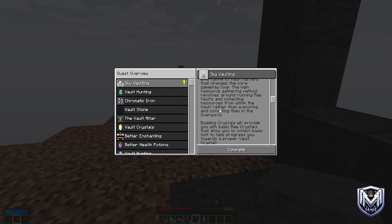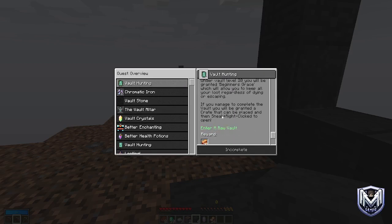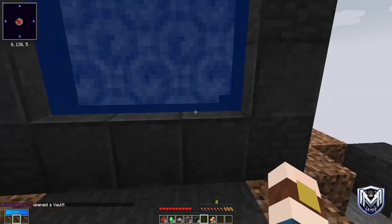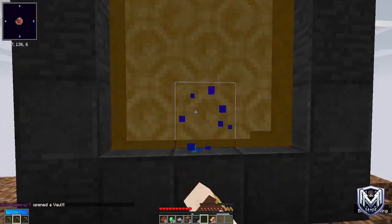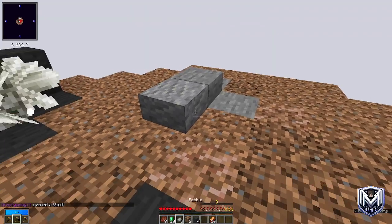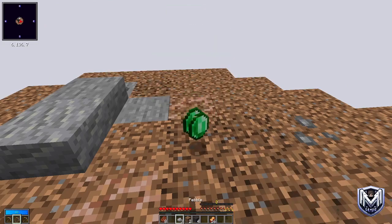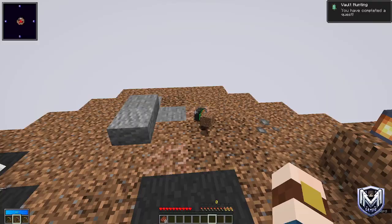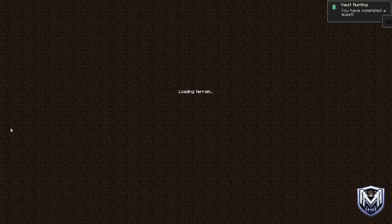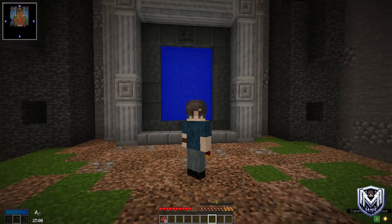There's actually one more thing we can do before that — that'll give us access to 16 vault bronze. Then it tells us to enter a raw vault, which you do by right-clicking the crystal. You can see it's really cool. I don't want to keep all of this stuff on me, so we'll put it all on the floor. And just like that — welcome to our first raw vault!